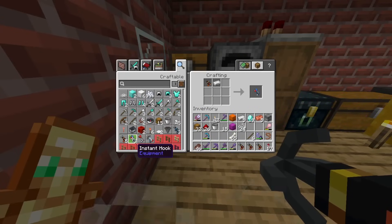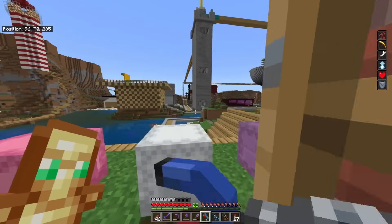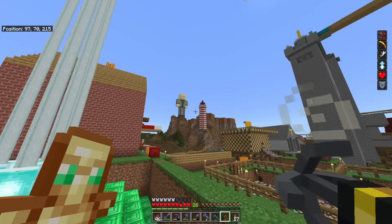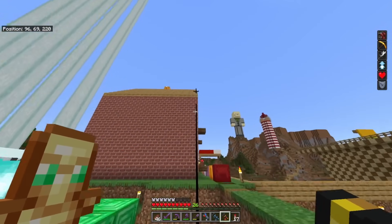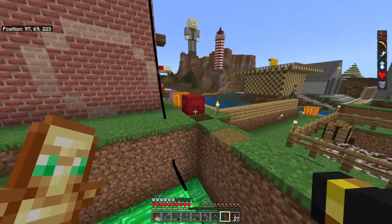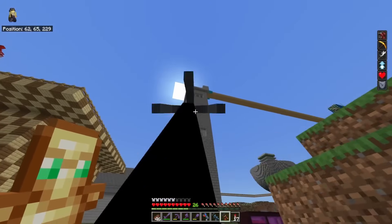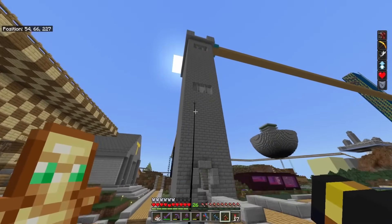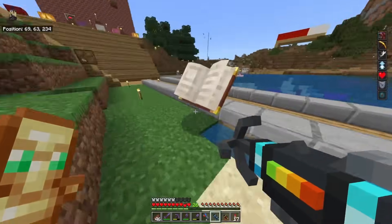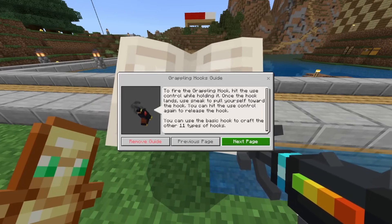Let's go ahead and make a basic one — grappling hooks one, two, and three — then turn hook two into an instant hook and hook three into a diamond hook. I'm very curious about what all these do. With the regular grappling hook, you need to sneak to pull yourself towards it. Unlike most add-ons that give you a book, this one literally places one into the world when you first start, so I'll read the guide to understand the mechanics.